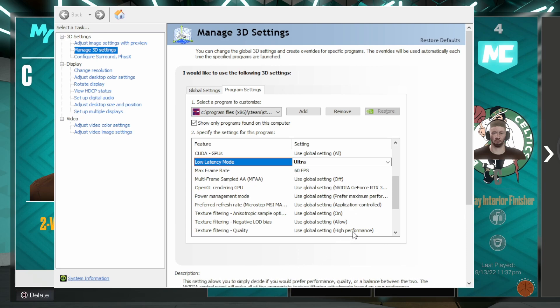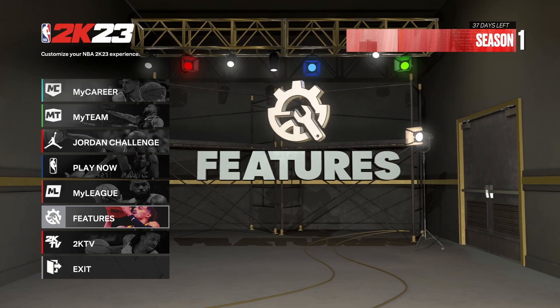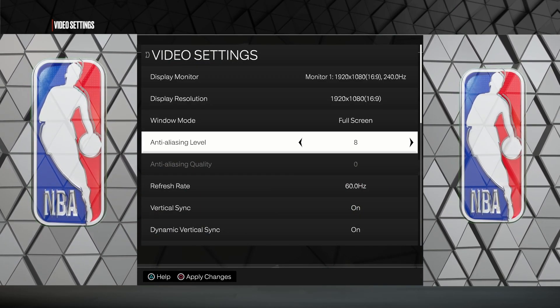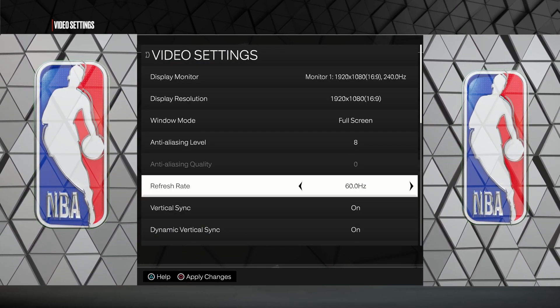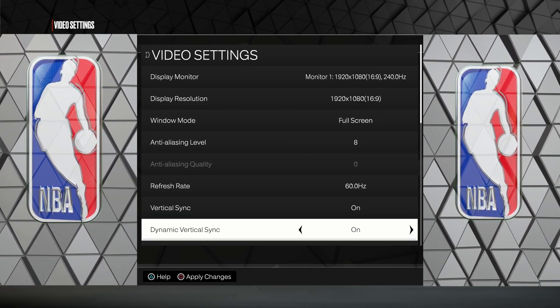Make sure that V-Sync is also forced on, because the problem is that NBA 2K23 is old gen and they've never optimized it for anything over 60 Hz. V-Sync — it'll tell you when you change the settings that it is best played on V-Sync at 60 fps or 60 Hz. After you do that, click Apply. Once you close out your Control Panel, go to features in-game, go to Video Settings, and you're going to match that refresh rate to what you set in your Control Panel: 60 Hz, V-Sync on.